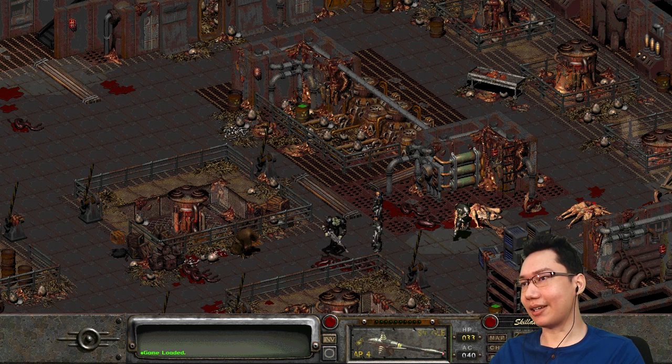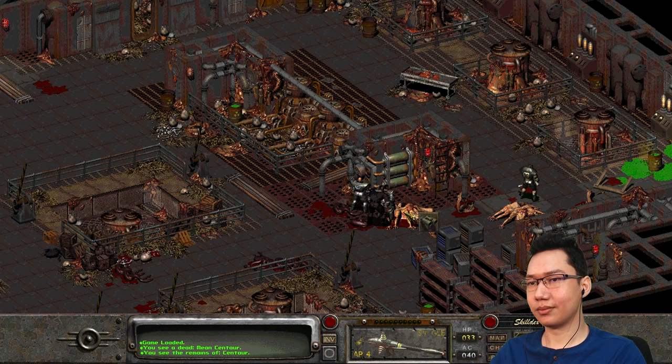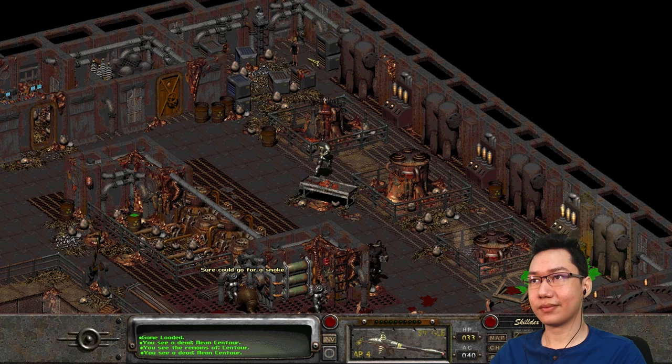There are a few things we're doing down here. We can't loot these bodies — mean centaur, you see the remains of a centaur. Well, we can't loot the bodies, but there's this woman over here in the corner. Let's go talk to her.